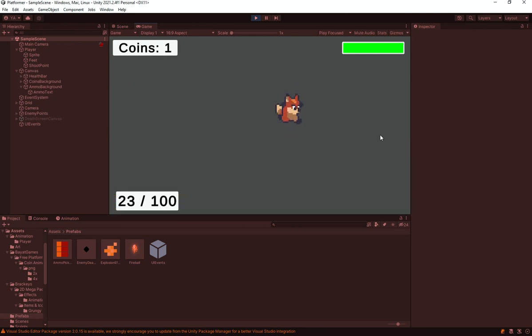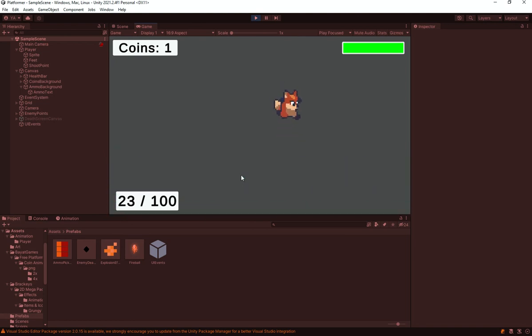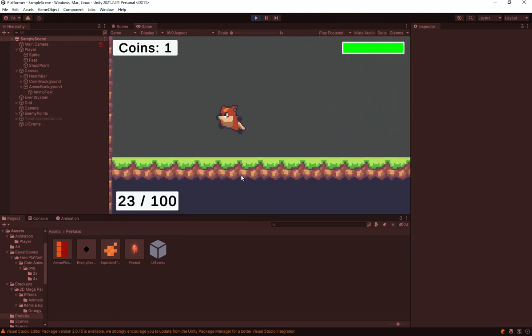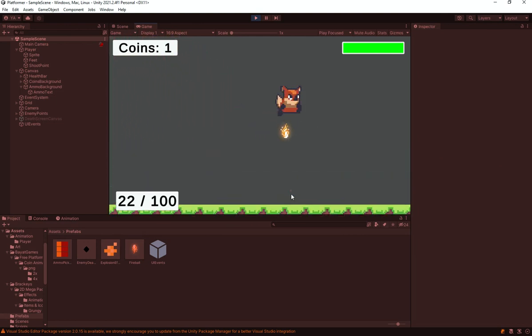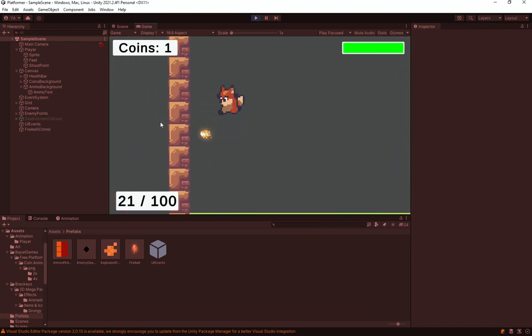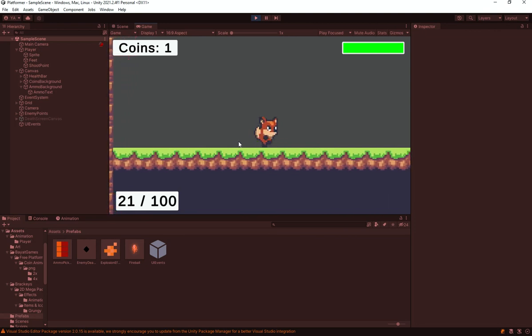We now have a working ammo system with UI and pickup. In the next video we'll create a level, and episode 13 will finalize the game. Let me know in the comments what series to start next — Unreal Engine or more Unity. See you in the next video, like and subscribe!